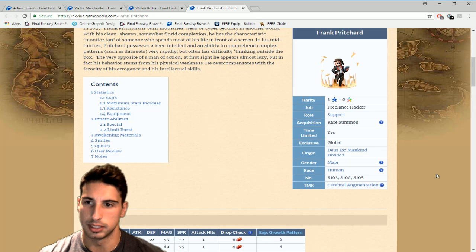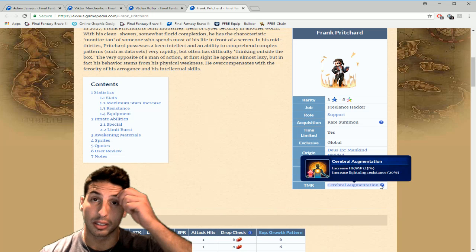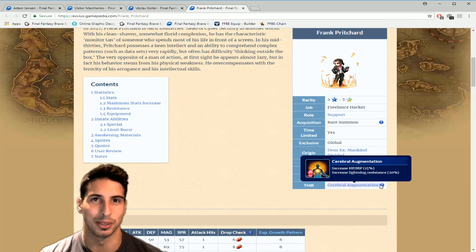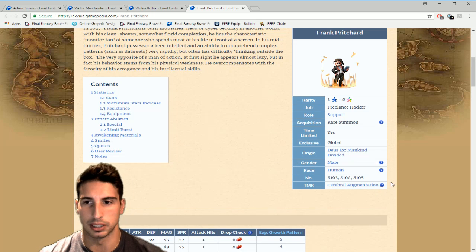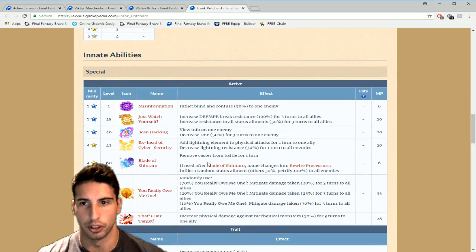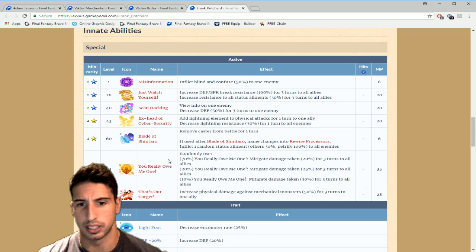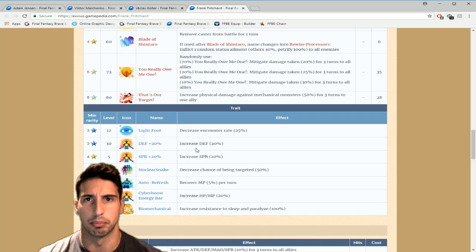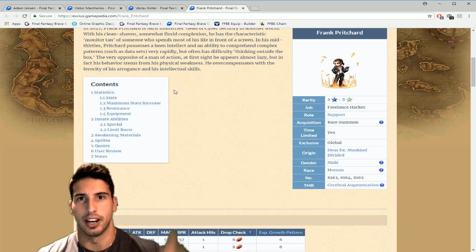There's nothing much to talk about with Frank Pritchford other than his TM, where you can see it increases HP and MP by 15% and increases lightning resistance by 20%. If you get Frank Pritchford, that's the only reason you're gonna use him — basically just his TM. His kit is nothing special, and honestly you guys will not use any three-to-five star unit in the future because the bosses are just gonna get harder and harder.